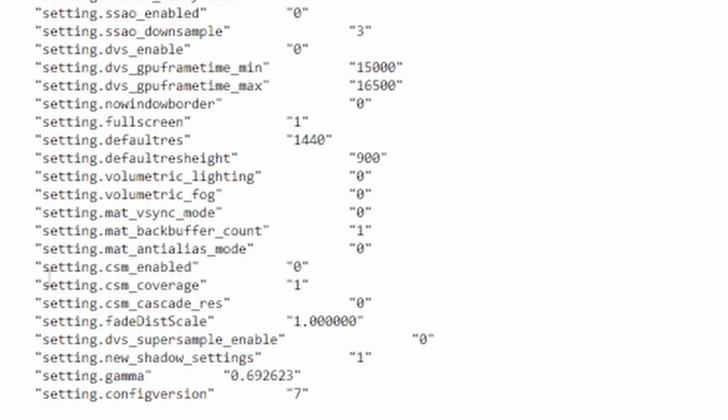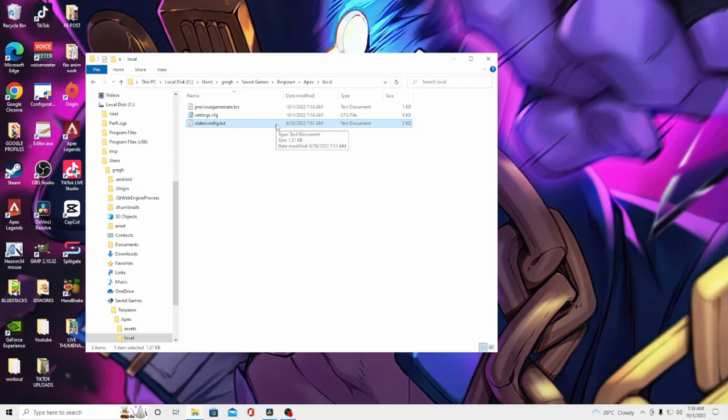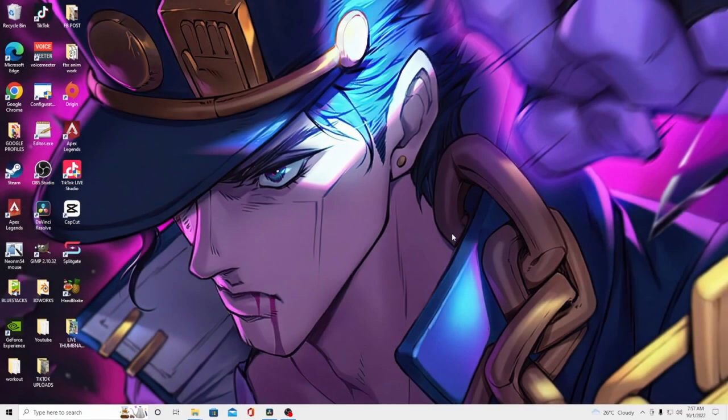Next, look for 'csm_enable' and 'csm_cascade_res' and change both values to zero. CSM enable turns off all shadows in game, and cascade res controls shadow quality — so if shadows are off, there's no reason to keep quality on. Save and close the file, then right-click videoconfig.txt, go to Properties, select Read Only, and click Apply then OK. This prevents Apex Legends from resetting your changes to default values every time you run the game.